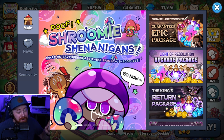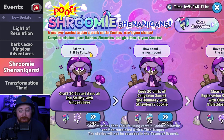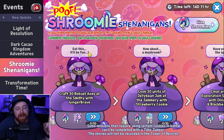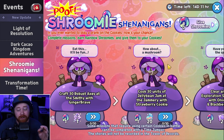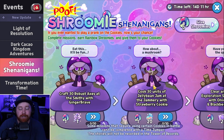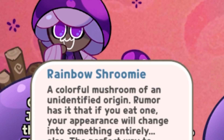Diving right in, ladies and gentlemen. As you can see here on screen, we've got a Shroomy Shenanigans April Fool's event. We're going to be jumping in here. We've actually got a two-part event. The very first one is very simplistic — you literally just have to do these individual requirements or missions, and as you complete these missions, you will collect what they are calling Rainbow Shroomies.